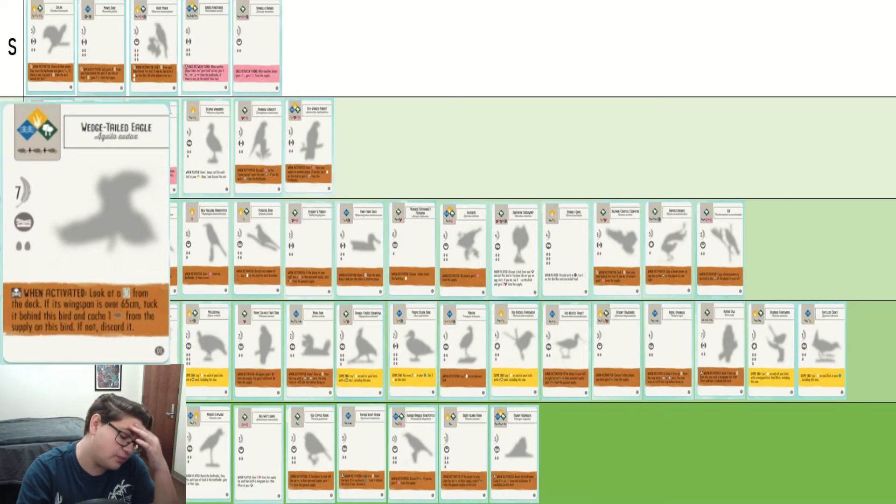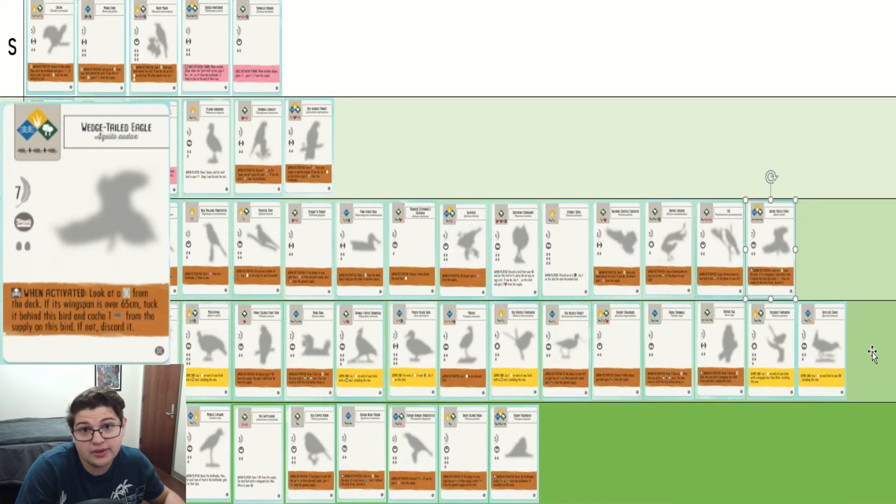Wedgetailed Eagle is honestly pretty solid — it is seven points. This is better than a fair few of the end-game birds in my opinion. I think it's B. You can definitely argue that it's C. I would not contest that. I'll be generous and give it B.